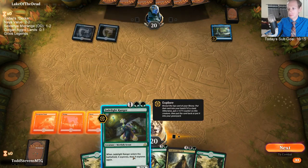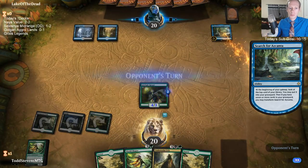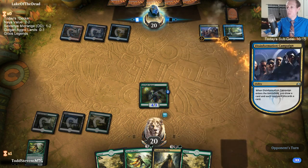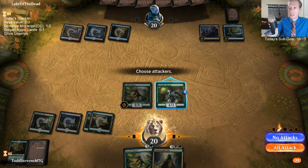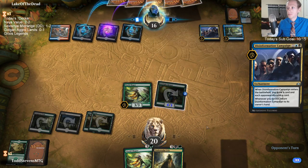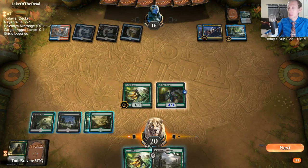Splash blue for Tatyova and Muldrotha — but how are we fitting all these cards in the deck? We can only play 60 cards. I like Vine Broker, I like Tatyova, I like Muldrotha — how are we putting all these cards in the deck? Silly opponent, just let us put a land in the graveyard. World Shaper's just gonna die and bring our lands back.